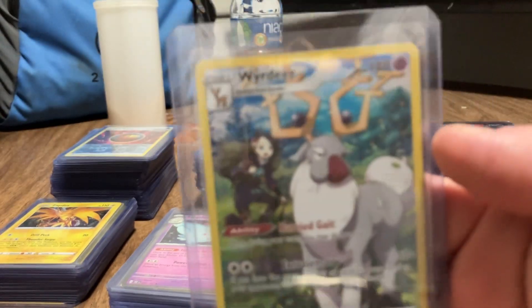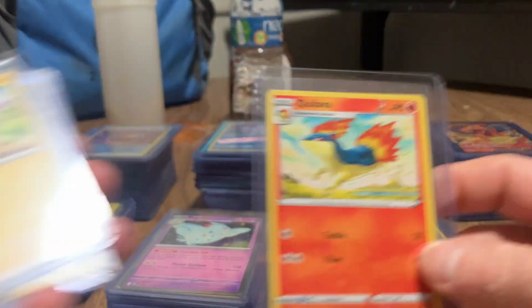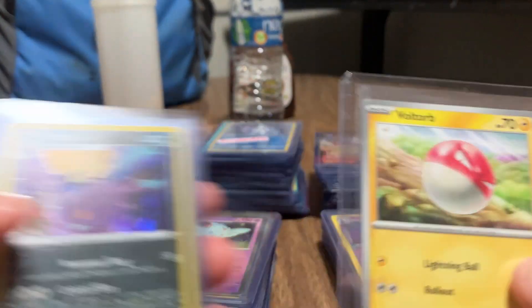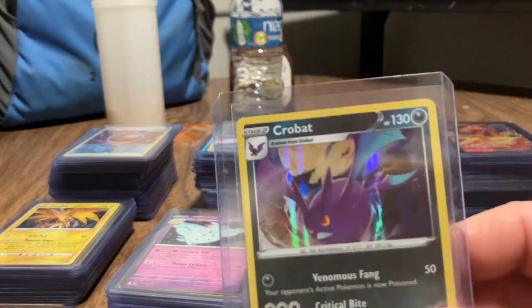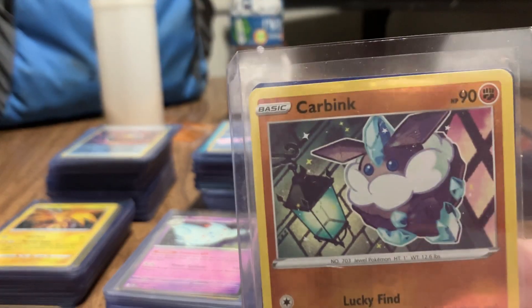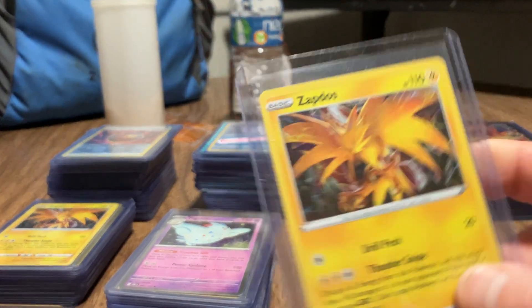Got doubles here. There's Yadeer, Typhlosion - I'm just going to go through them. Quilava, Cyndaquil - I might not be able to say some of these names - Voltorb, Onix, there's a new one, Crobat, Carbink, Zapdos.